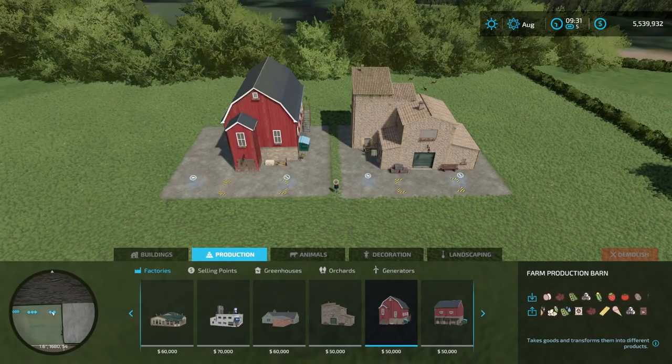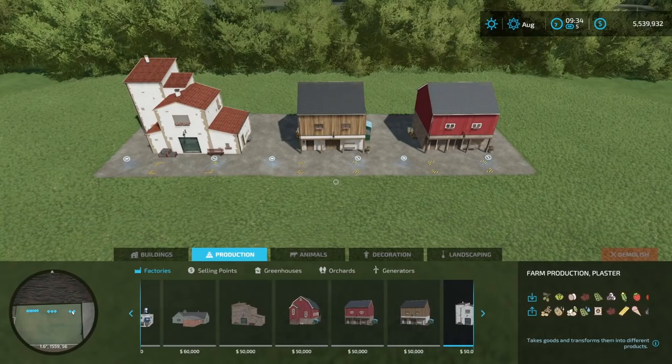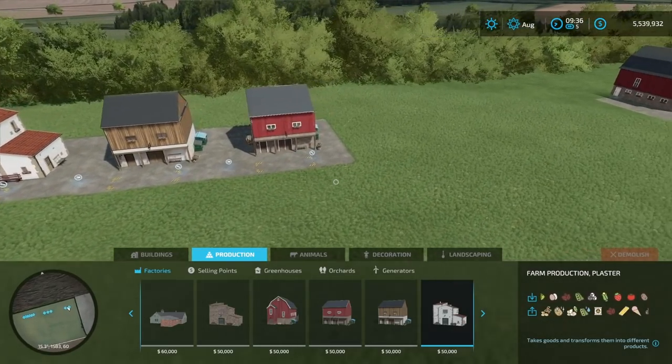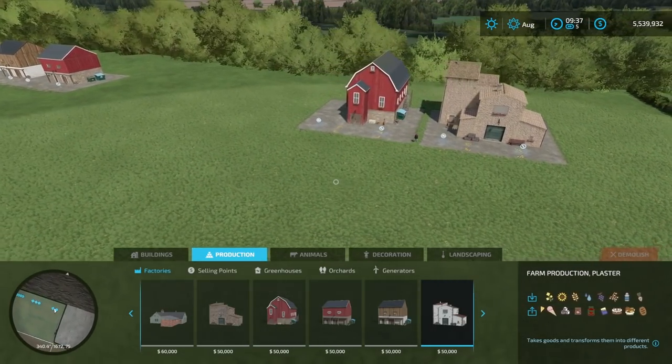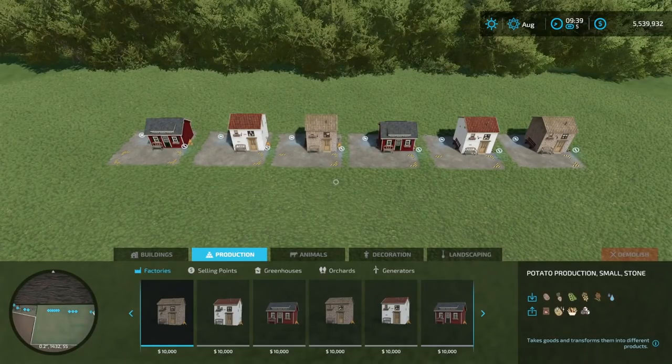The barn is on the left side of the screen. Keep going right and you'll see a farm production barn medium on the right-hand side, then a farm production alpine style in the middle, and finally a farm production plaster. These are medium-size production facilities with the same output as the others — it's all about footprint and the style of your map. All five of these buildings do all 10 of the extra productions, and a few of the regular base game productions as well.